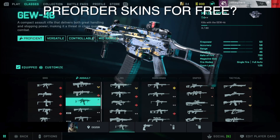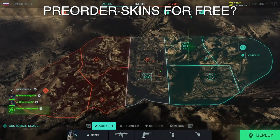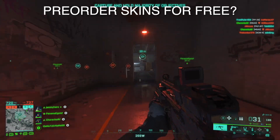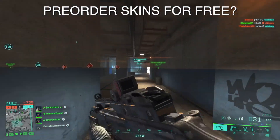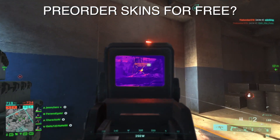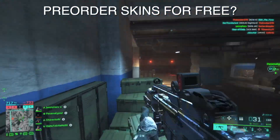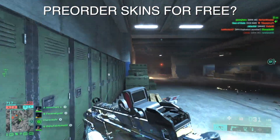Interestingly, pre-order skins have now been given randomly to players for free. I haven't received this despite buying the Gold Edition, but some players have just been given Ultimate Edition rewards like the Ranger skin and other skins for Casper out of nowhere. It's unclear whether this is a bug or intended, but people are randomly getting skins that others paid extra money for — which is a really bad move if intentional, though I'm assuming it's just a storefront bug.